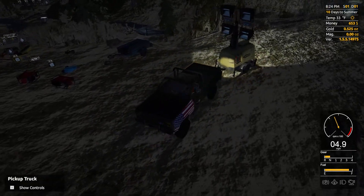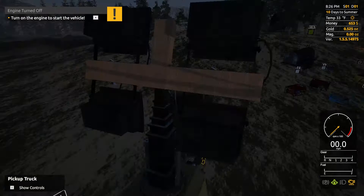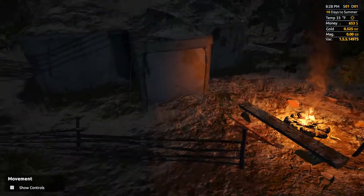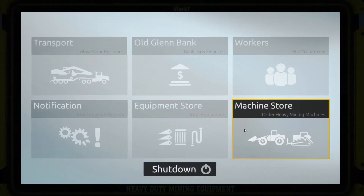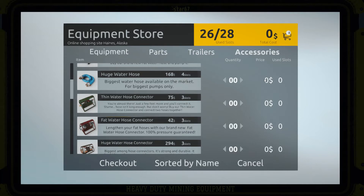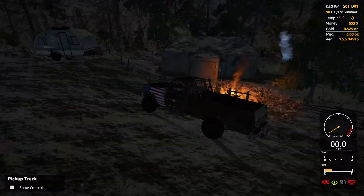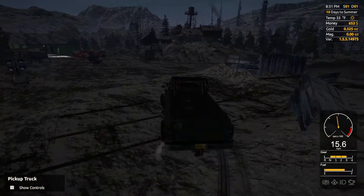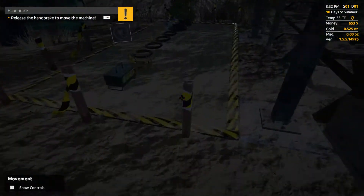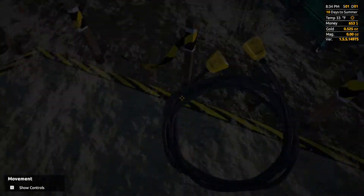I bought the small trailer because if I were to buy the large trailer I wouldn't be able to afford all this. I'm gonna check if the online order was automatically brought here or if it's at that green workshop over there. Oh wait — it's brought right there. I feel very, very dumb. Yay, electricity is mine!